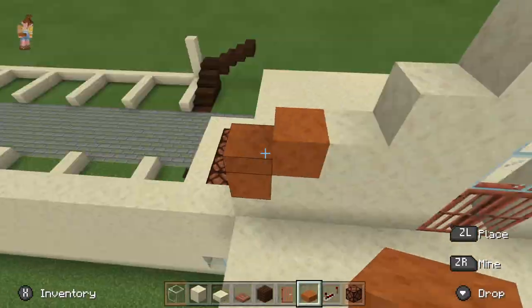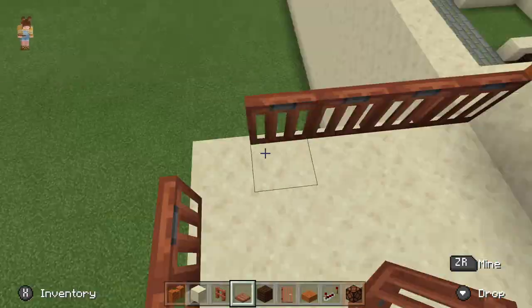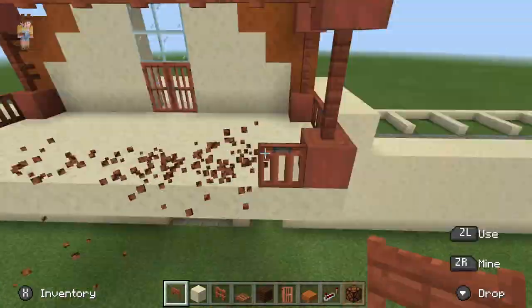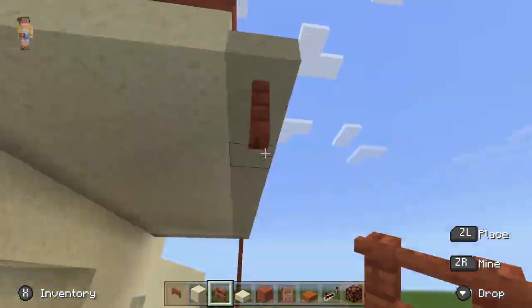Then I started building the second floor and the balcony. Here you can see I'm adding a little balcony area with fencing. I messed it up a little bit and changed my mind a hundred times, but it all worked out fine.